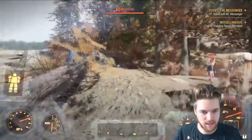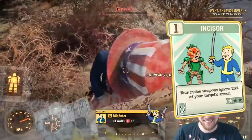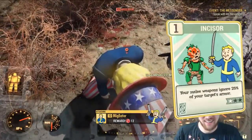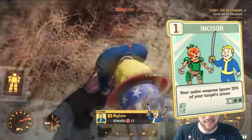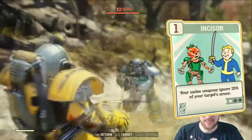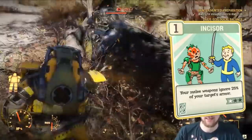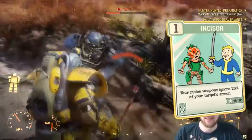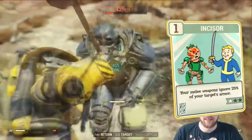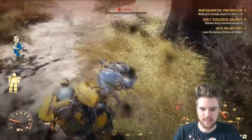At level 34, we unlock the Incisor perk — this is hands down what makes melee amazing in late-game PvP. At max rank 3, your melee weapons ignore 75% of your target's armor. So they can be in full power armor, and you just ignore 75% of that. That is mental — that's why I prefer melee over shotguns, because of this perk.